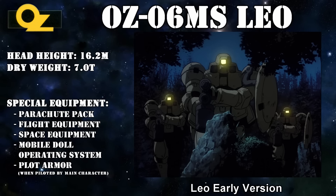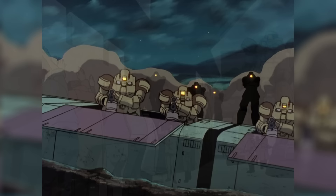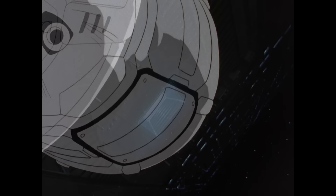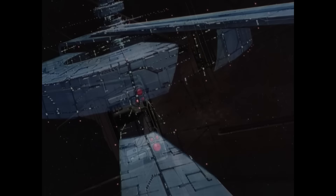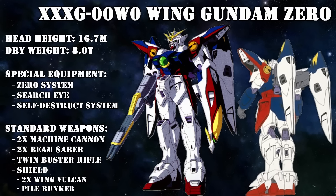The Leo proved to be an immense success and was approved for mass production, becoming a symbol of power for the Earthsphere Alliance and simultaneously a symbol of their oppression of the colonies. As the Leo was mass produced, the Tallgeese was slowly forgotten and put into storage at the Corsica base. In After Colony 195, growing tired of the Alliance's oppression, the colonies launched Operation Meteor — dropping five highly advanced mobile suits onto Earth — each designed by one of the lead scientists of the Tallgeese, who had deserted after completing it.